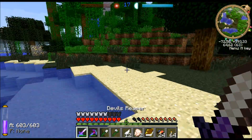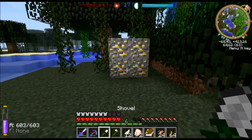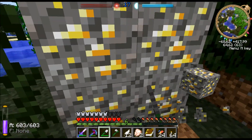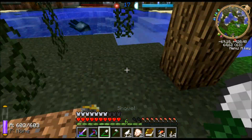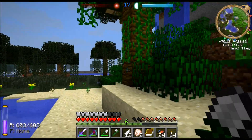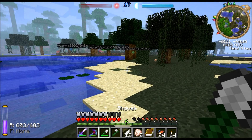These safari nets — I have not made them myself. There is a recipe for it, I can't remember what it is, but they can be found around the world in chests, and that is how I got them. I just found some gold gravel here — pretty rare, but not very good as it only gives nuggets. So I will go back to the house.